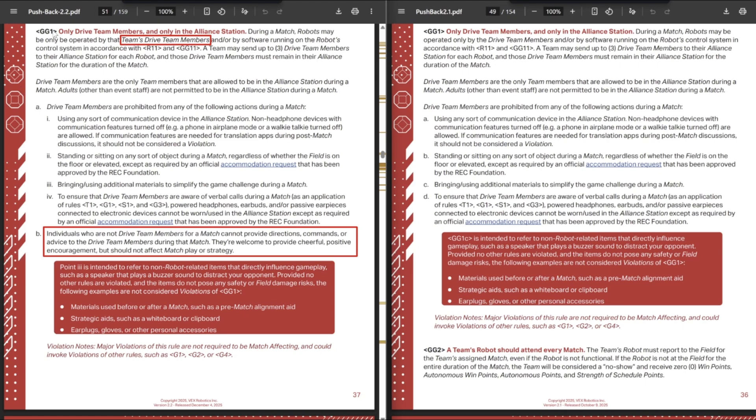Two changes to rule GG1 with the driver station: they changed it from just 'drive team members' to 'the team's drive team members,' so you cannot drive your alliance partner's robot for them anymore. There was already a Q&A that said that wasn't legal, but now it's officially in the rulebook. They also reworded the rule and added point B: individuals who are not drive team members for a match cannot provide directions, commands, or advice to drive team members during the match. This is basically no coaching from the sidelines, which was already in event partner and head ref guidelines. It could be a violation even if the team wins the match, so just cheer and try to get the energy award — don't talk about match or player strategy.